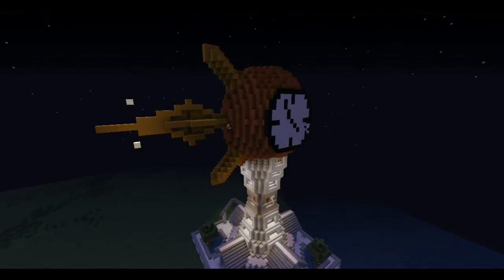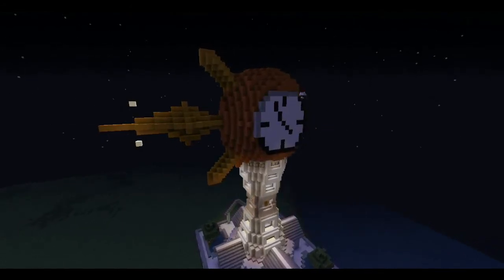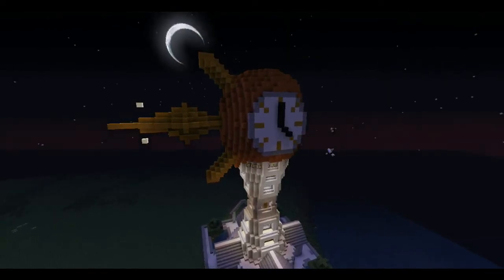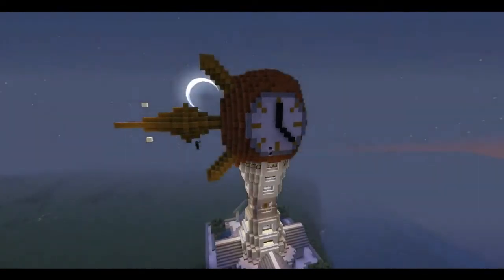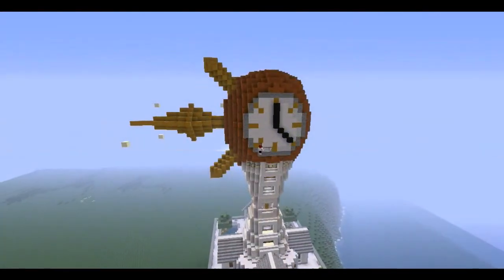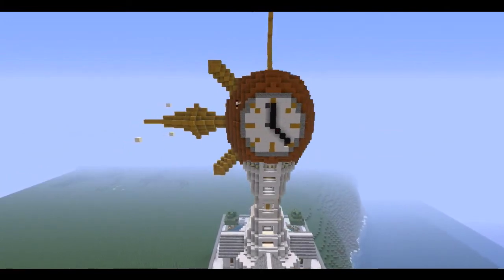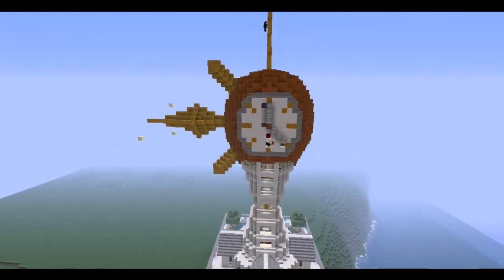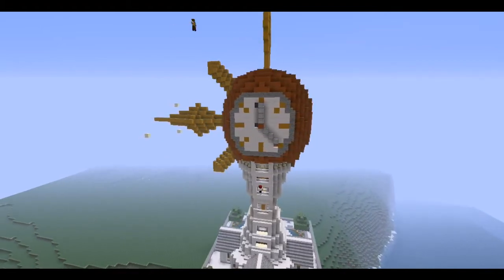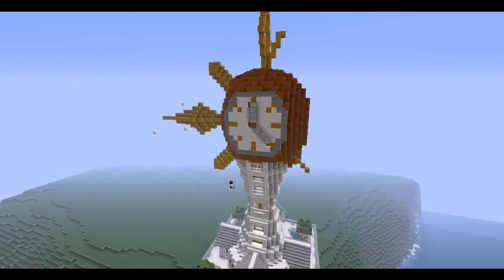Here I started working on the clock face. I ended up pushing it back in because it was too far out, and black didn't really work well with the build, so I changed it to stone brick since we'd used that before. Then I was tinkering with the detailing and finally figured out to add some shadowing effects, change the little hands to iron, get rid of the black, and add some steps to give it a circular curve.